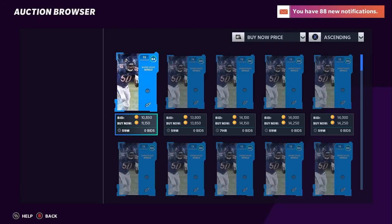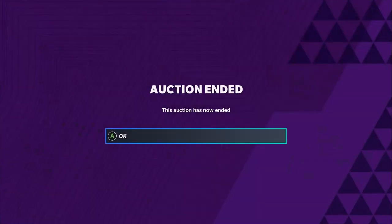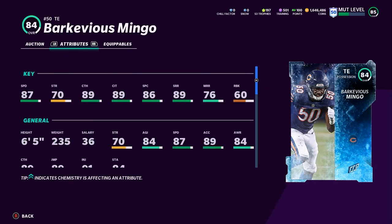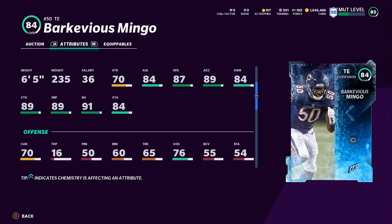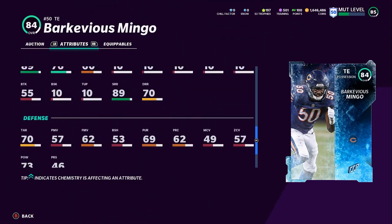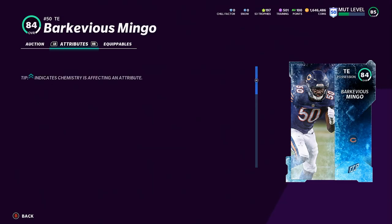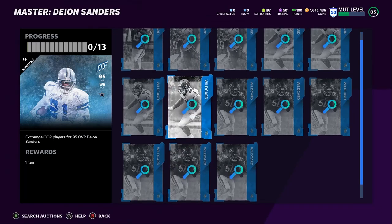Barkevious Mingo is going for about 11k — he's a possession tight end for the Bears, though he's typically a linebacker or edge rusher. He has 87 speed, which isn't bad at tight end, but his run blocking is too low. If it's not a receiving tight end role, he needs good run blocking to be usable. He's a decent catcher with decent speed, but without adequate run blocking, he's not really a usable tight end.